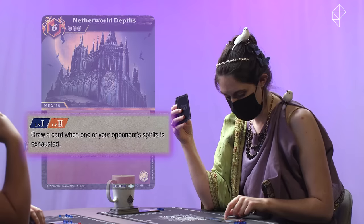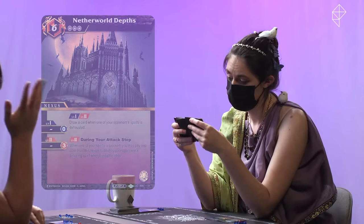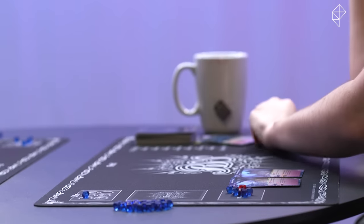I gotta go for the hits — I'm going to attack with Type 90 Tankmobile. I can do nothing. I will end my turn. Start step, core step, draw step. I also draw a card when one of your opponent's spirits is exhausted, so I will draw a couple more there. Refresh step.